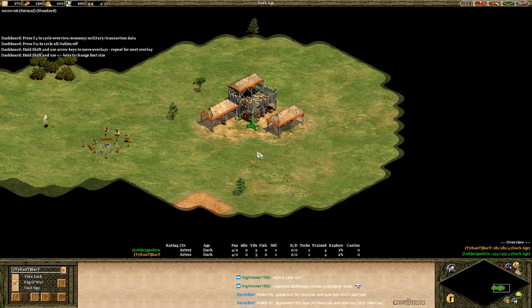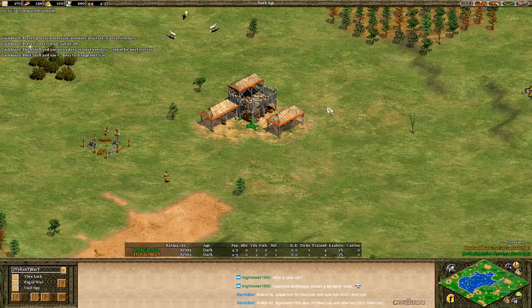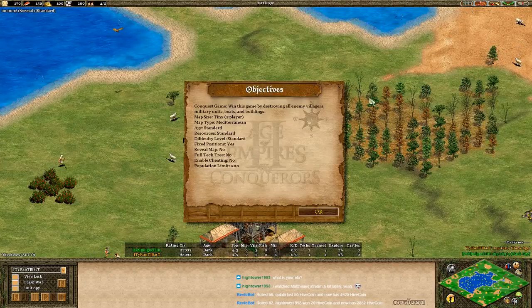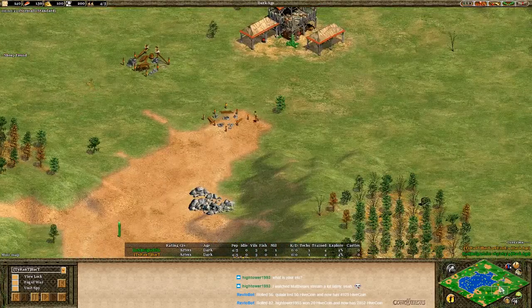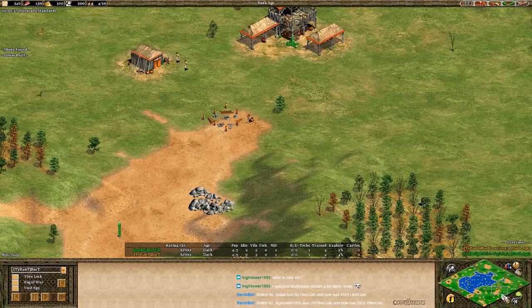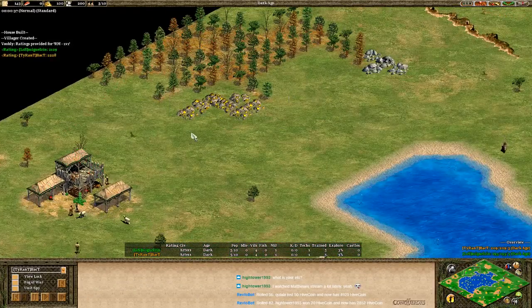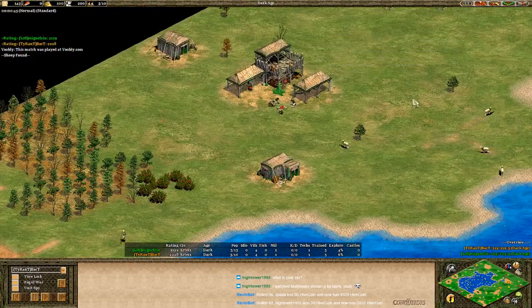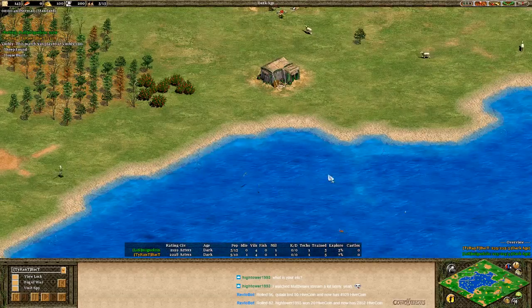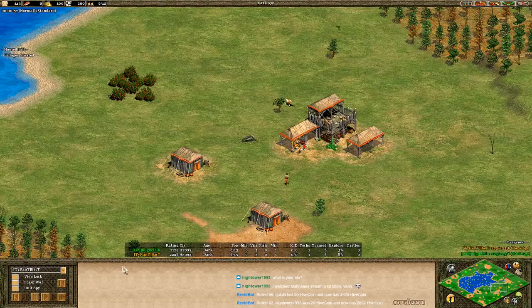Alright, Aztecs versus Aztecs. The map is Mediterranean. Right off the bat, you can see Bakkt has a whole lot more land — the orange player has a lot of map to work with. His opponent Miguel is really crammed up in the corner. His gold is safe, he'll have a safe wood line, but he's really really close to the water, so any economy he builds here is going to be annoyed.